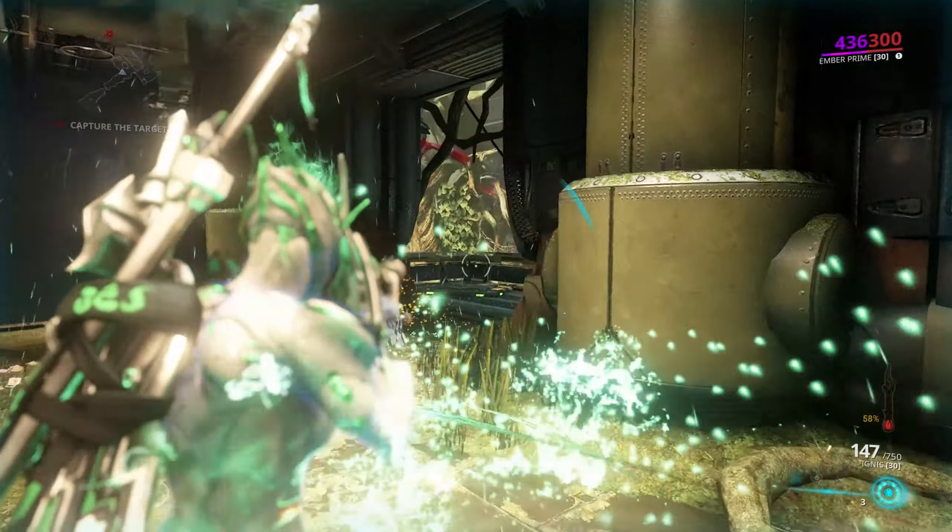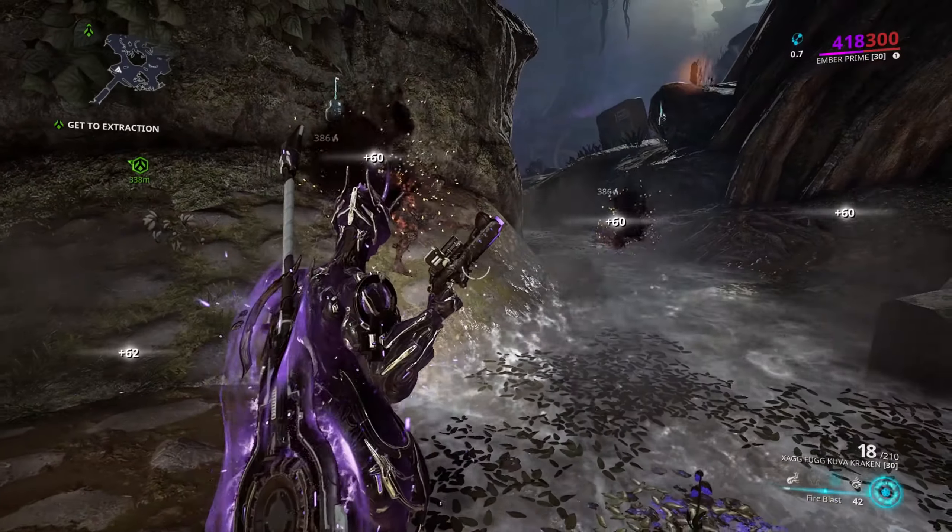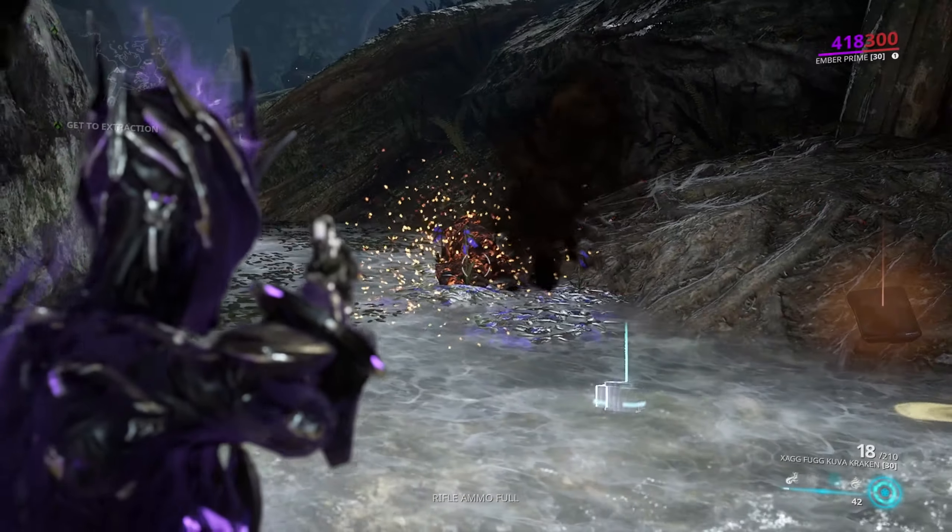Fire Blast makes you slam the ground, causing a wave of plasma that knocks back enemies and strips your armor. If your ability strength is high enough, you might even just disintegrate them on the spot.